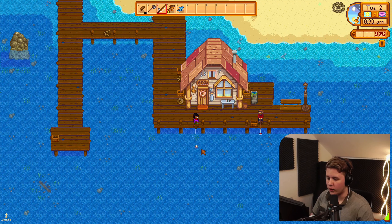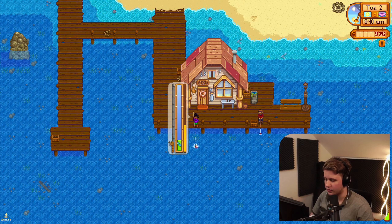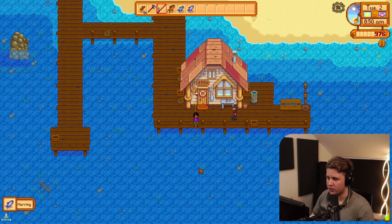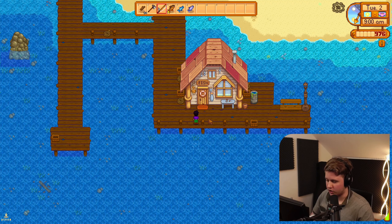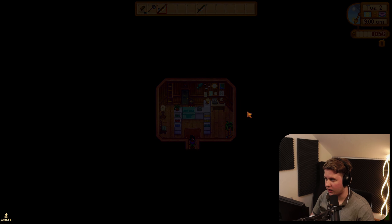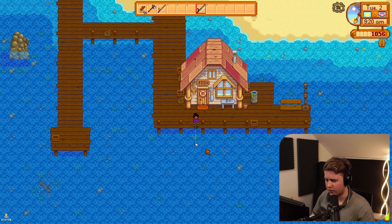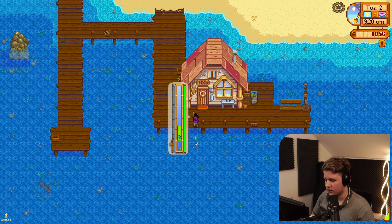We're going to fish until Willy opens, which is just a couple of fish from this point on, and then we want to fish until we are level 2. If I can get perfect fish — I'm definitely trying to go for them. The great perk about the training fishing rod is you get a way bigger fishing bar, which is great. We're at fishing level zero right now, which is weird because we got three fish and one was perfect. We need to level up two times.